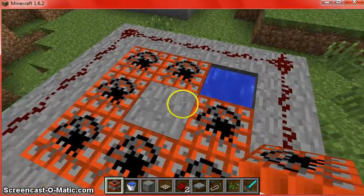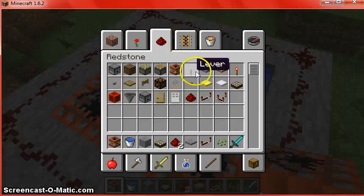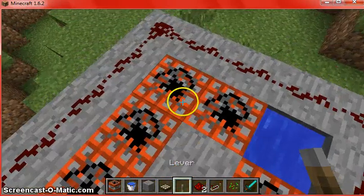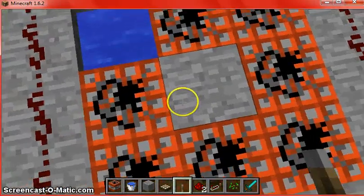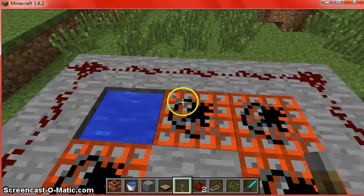You can use a pressure plate or a lever — a lever might be a little easier. You stand on the little thing, and then when you're up in the air, you're going to want to go forward a little bit so that you land in the water and don't die.